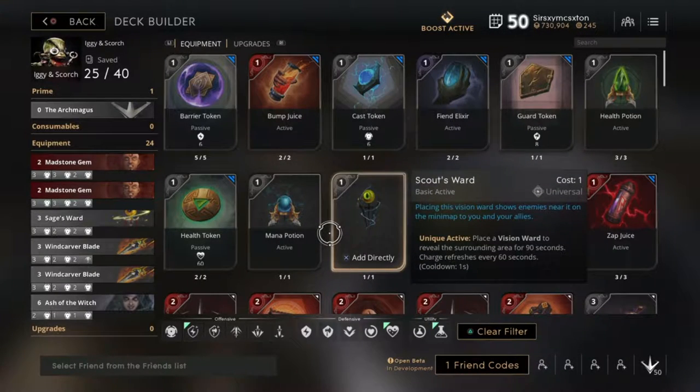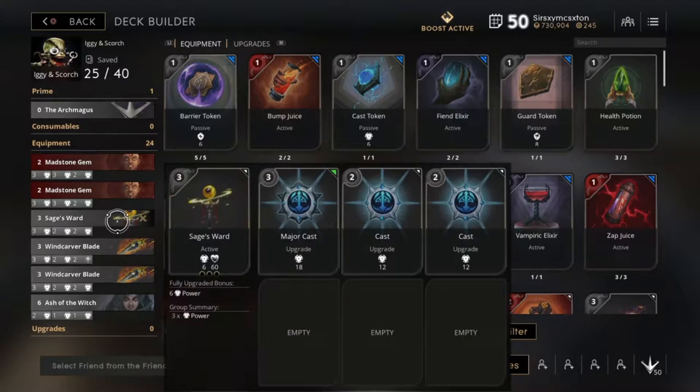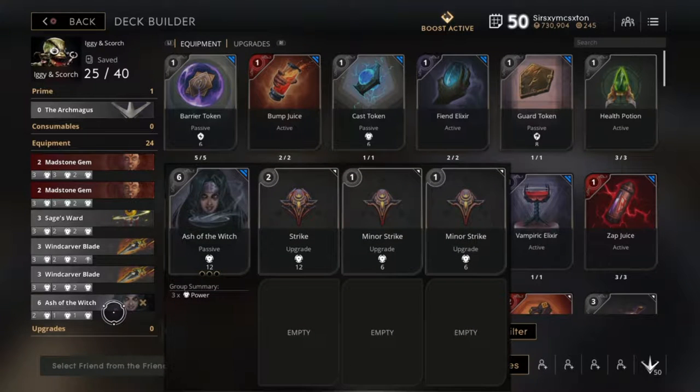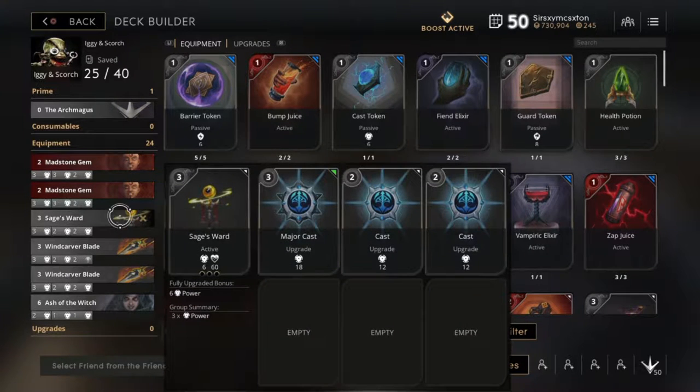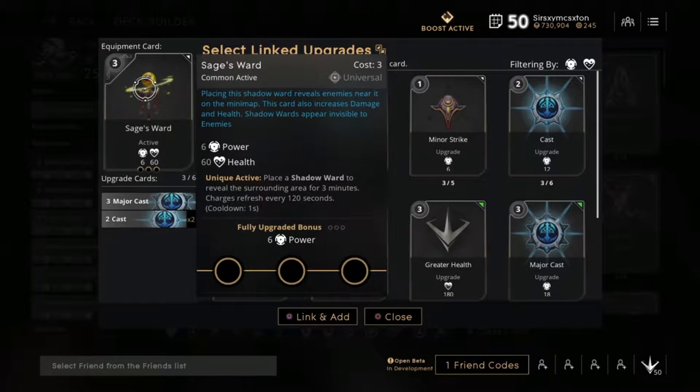Taking a dive in here, looking at the left deck, we have 2 Madstone Gems, a Sage's Ward, 2 Wind Carver Blades, and an Ash of the Witch. Now, I am always 100% preferential to the Sage's Ward. I do love it - it's a great ward. It gives you power, a little bit of health, and finishes with a bonus of another power.